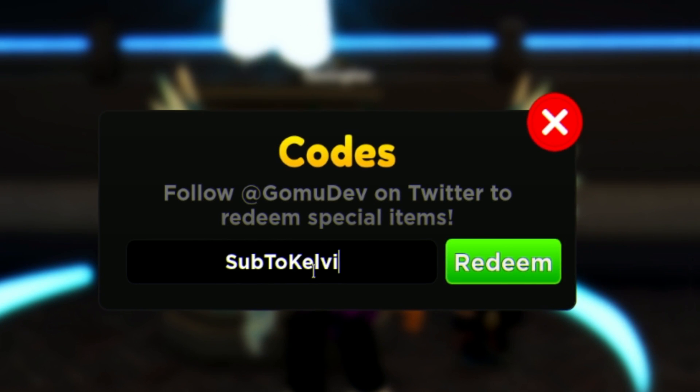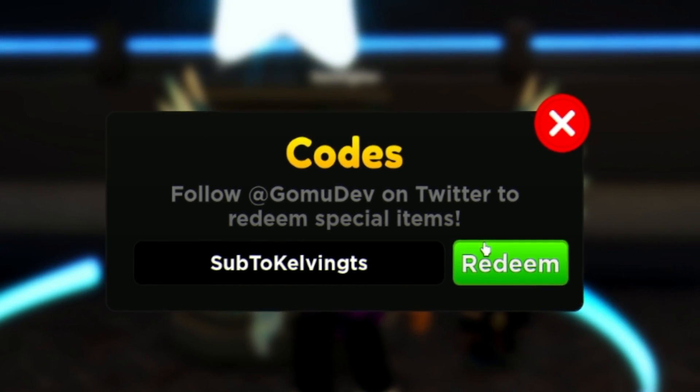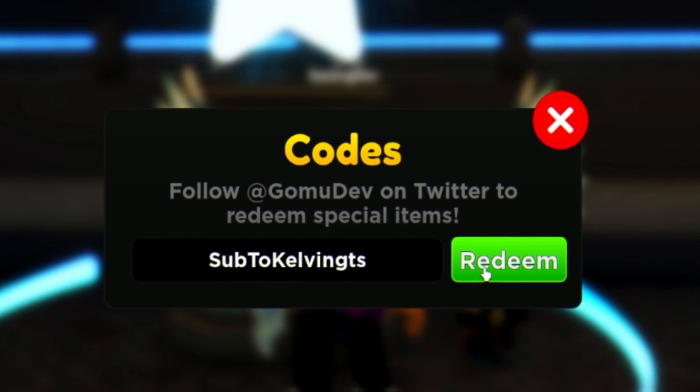Next, redeem the code SUB TO PELVINGTTS — P-E-L-V-I-N-G-T-T-S. That one gives you another summon ticket.